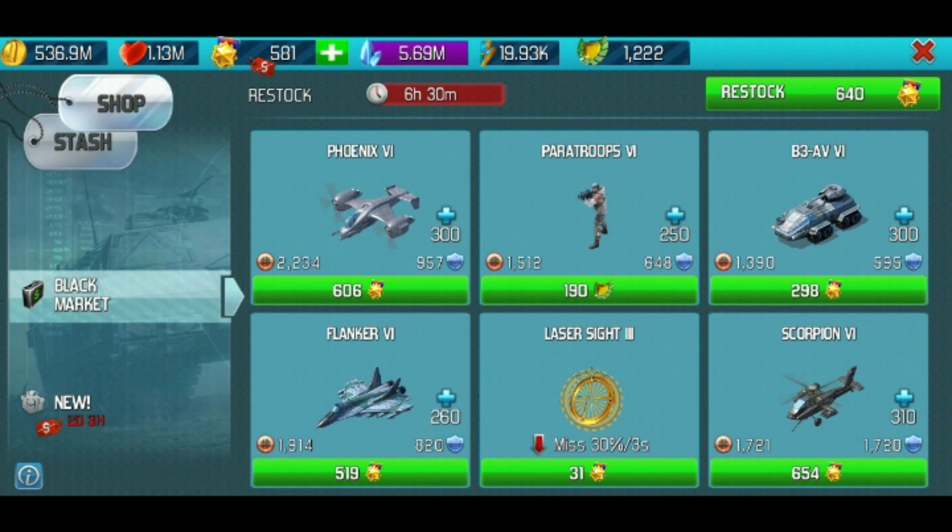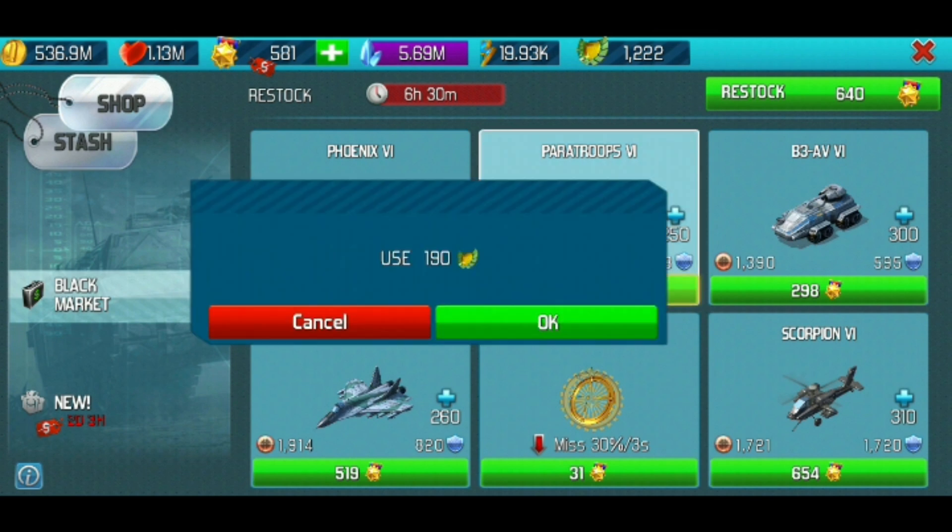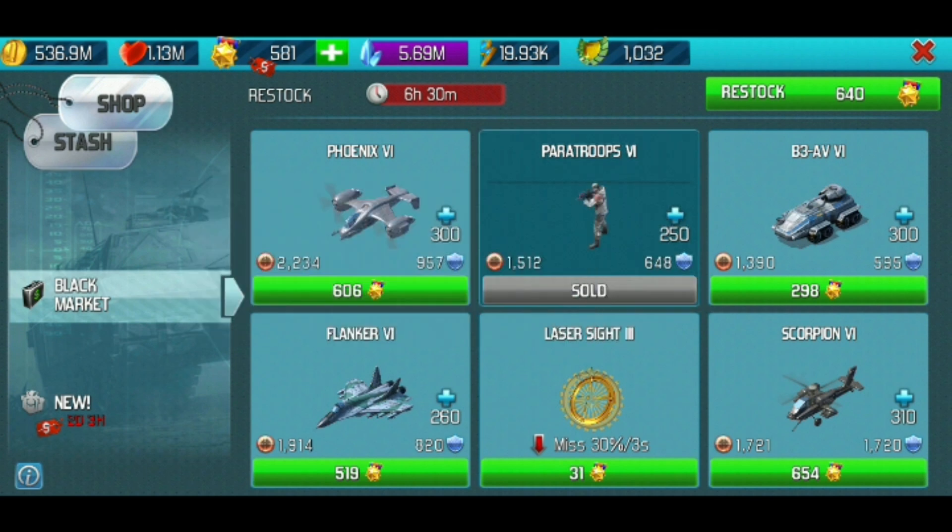As you can see, when I buy it, you can't buy it a second time. Now all it says is sold — you can't buy it a second time. So now I'll show you how to glitch this.